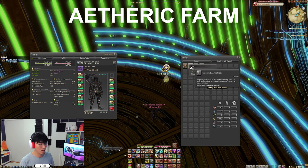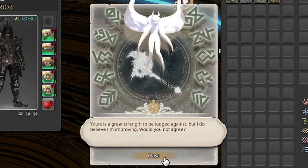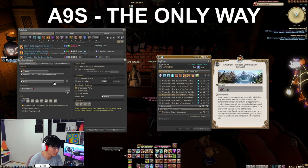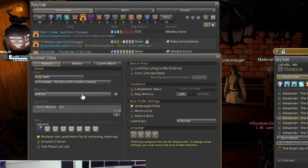Next step: farming aetheric density with the weapon equipped. There's only one real way to do this — every other way takes hours, but this way takes 20-40 minutes. Go to your party finder and find an A9S — Alexander the Eyes of the Creator Savage — unsynced party, or make one.